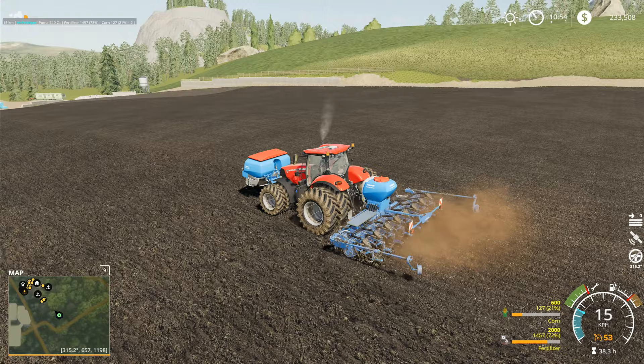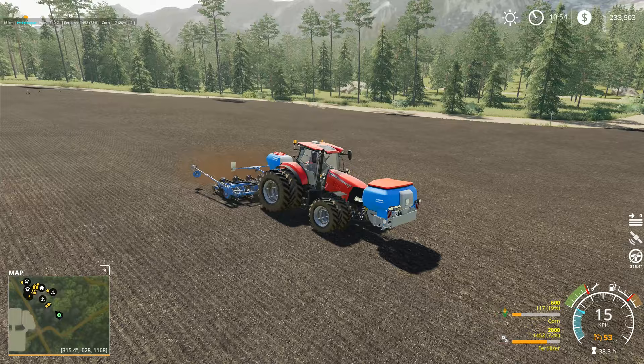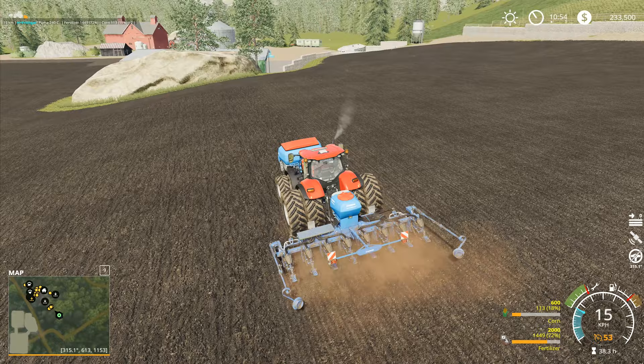Hey folks, it's Fridcar here. How you doing? Welcome back to Farming Simulator 19 here in Boulder Canyon. The tractor is herring up across the field getting this corn planted. However, we've only got 120 litres of corn left in the tank. So what I'm thinking is we ought to go and top that one up a minute.